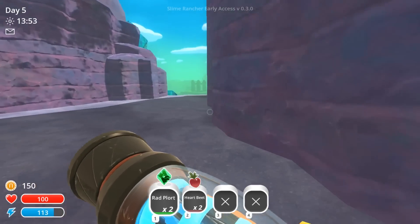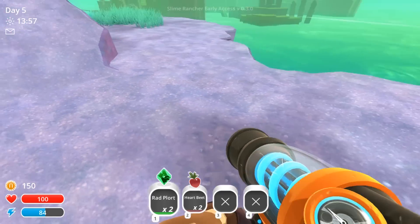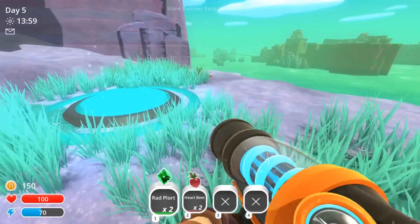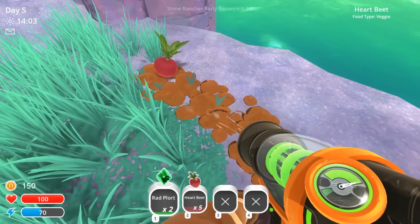I think I am going to plant a few heartbeats. We're going to go back to base and plant those because the rock slimes really like to eat heartbeats. And that is what we are going to use to break the big, big, big Gordos.